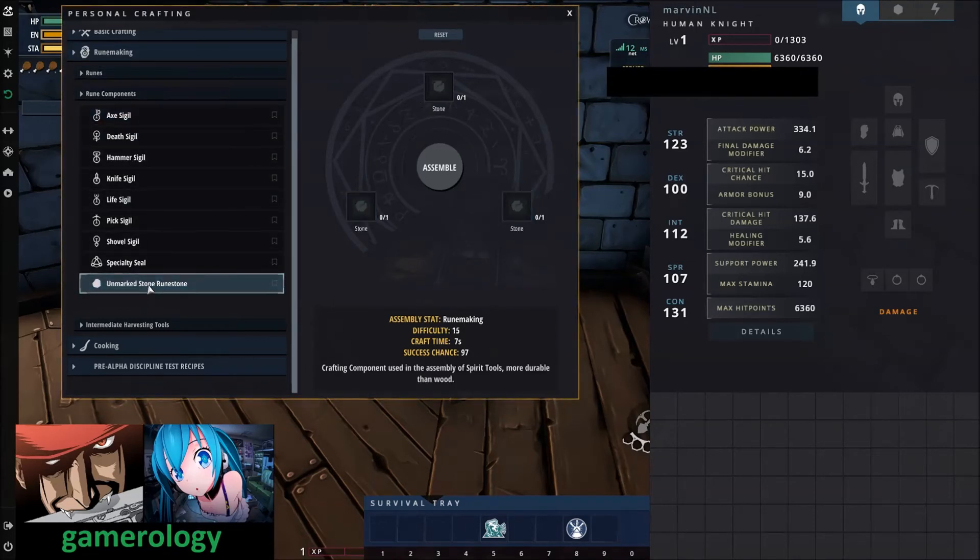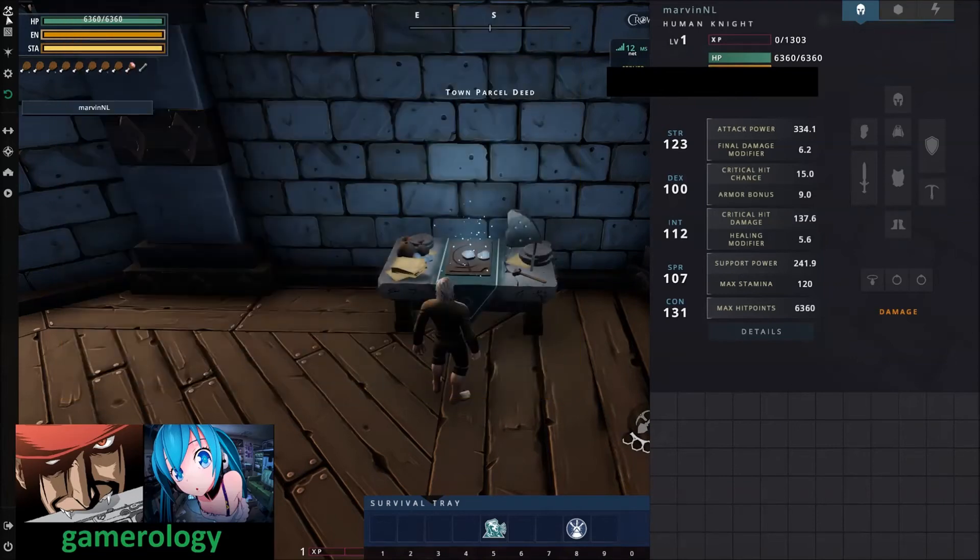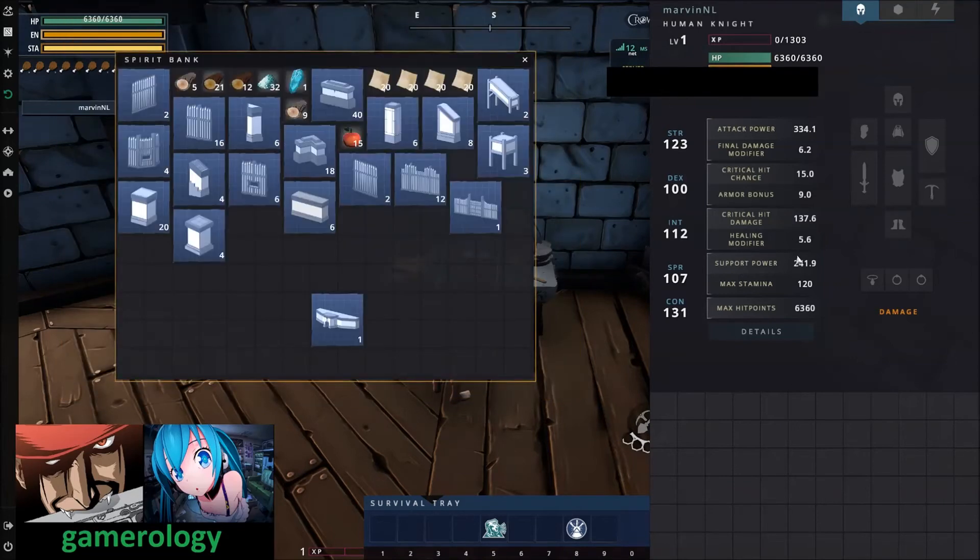You're also going to need stone — three stone in order to craft that. Unfortunately I don't think I have the materials in my bank. Since this is my personal kingdom I can import and export as much as I want, but since I don't have the items for it, I can't really do much right now.